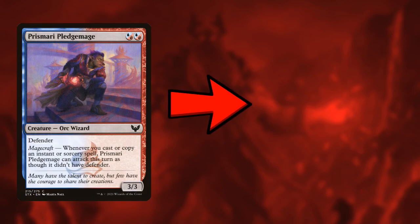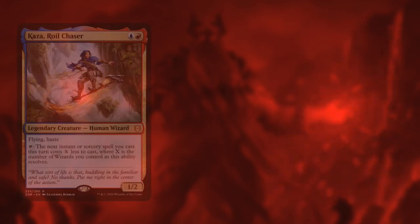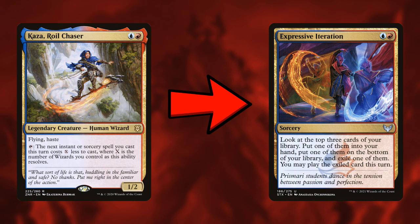Next, I want to take out the third Pledge Mage for a fourth Agar. Usually as a general rule you don't play four copies of legendary creatures, but in this case Agar draws so many cards that I don't care too much if I draw multiple copies. If I draw three of them that's unfortunate, but it'll draw cards, so that's fine.